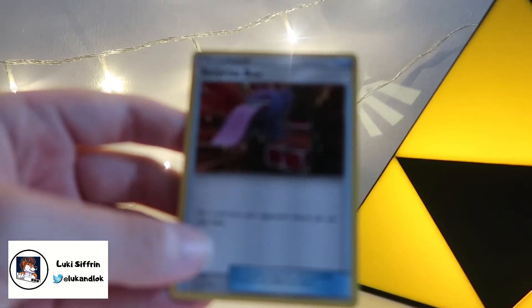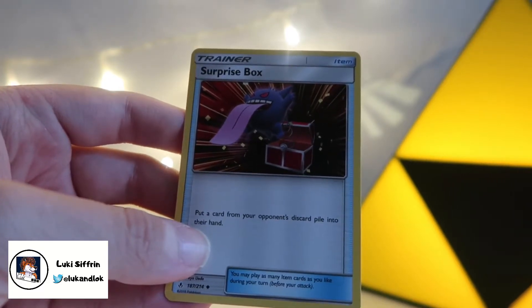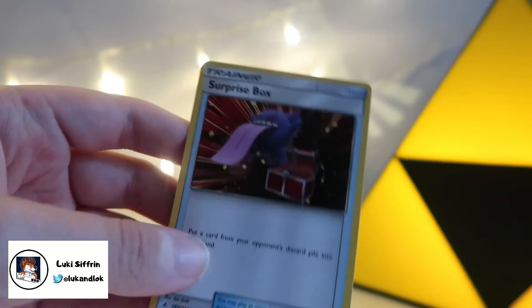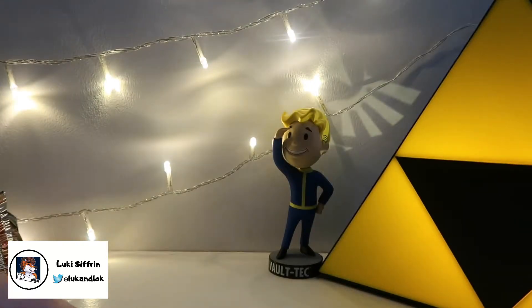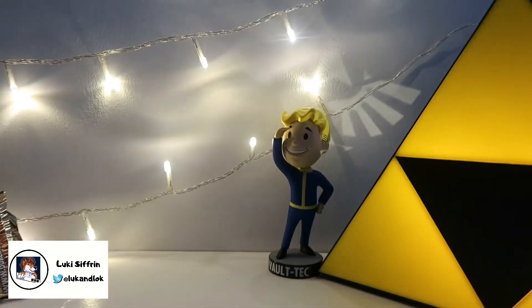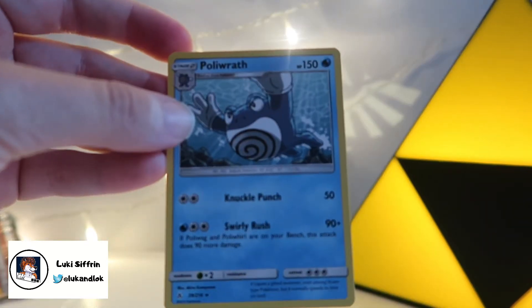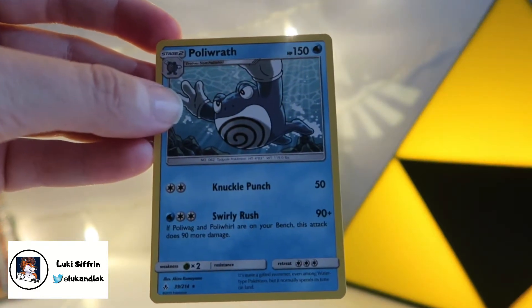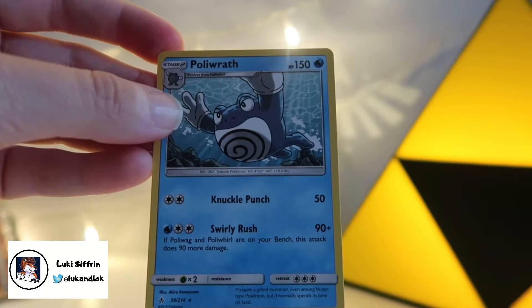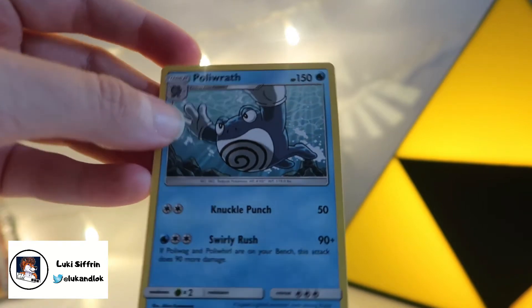Surprise Box — let's hope this one is a surprise. Put a card from your opponent's discard pile into your hand. Ooh, nice. Don't know why they do that, but sure. A Psychic Energy — I've already got plenty of those. A Poliwrath — I'm happy with that. Decent cards. Knuckle Punch. Decent attacks, decent stats. I'm happy.